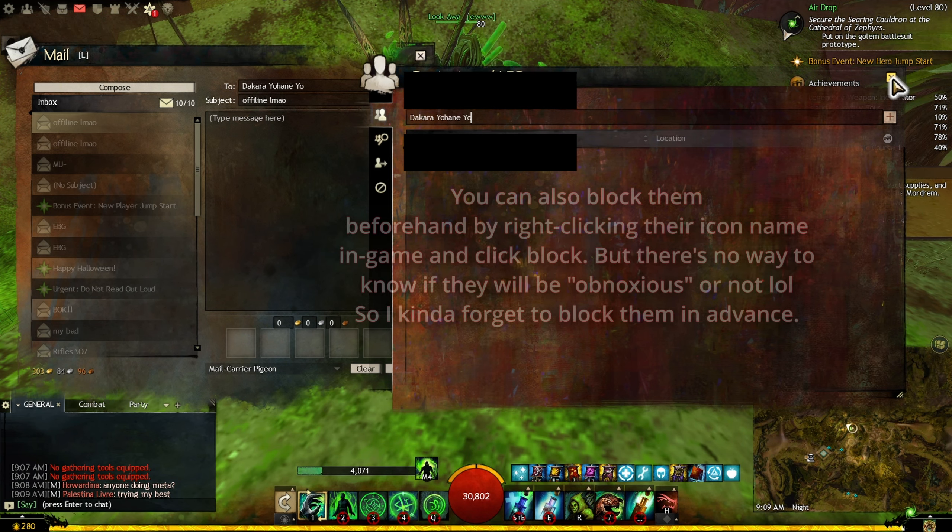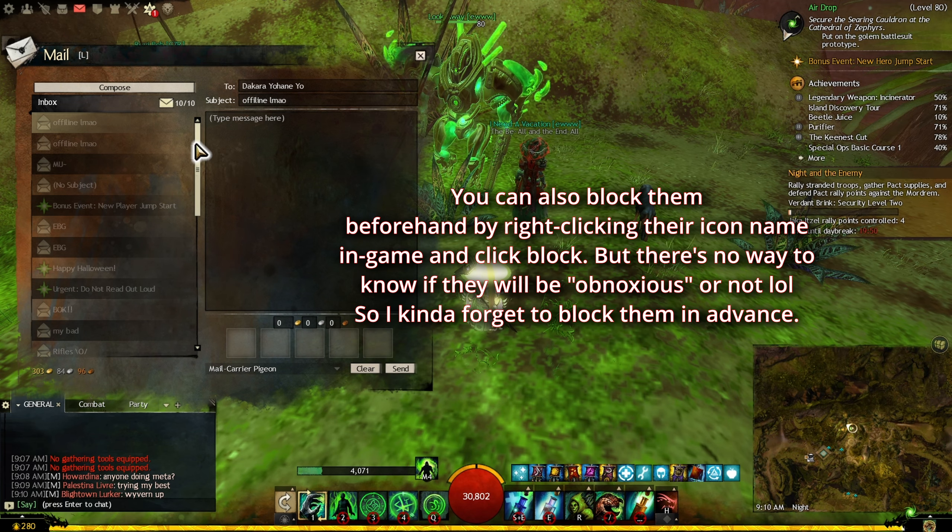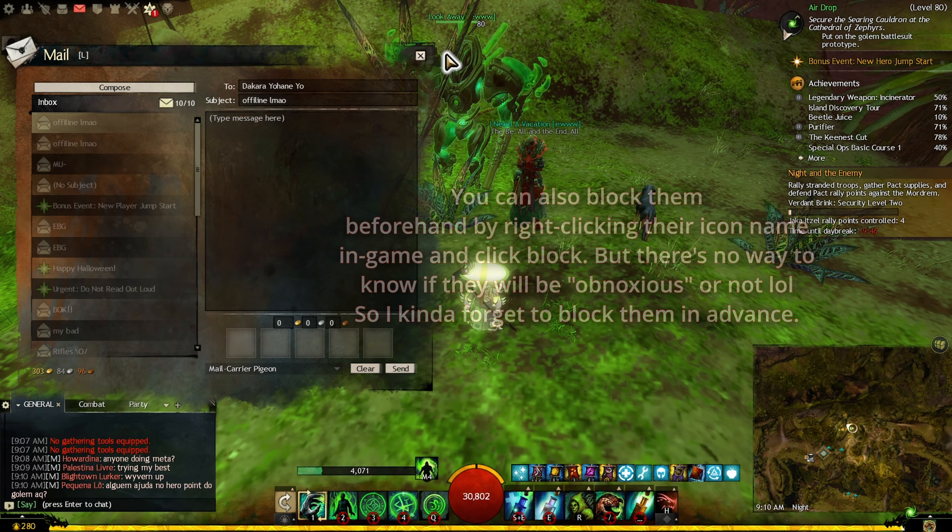Personally, I want to block everyone — all incoming messages — because I don't want to receive any, they're really annoying. There's no way to do that directly, but the best workaround is to fill your mailbox. You can see it's red here, meaning my mailbox is full. Ask a friend to send you a lot of mails until it's full. When it's full, you don't get any more new messages — they stay pending and you don't have to deal with them.